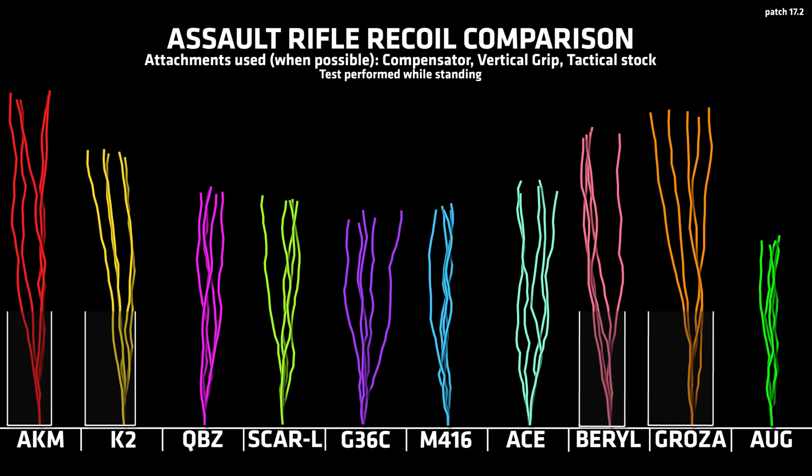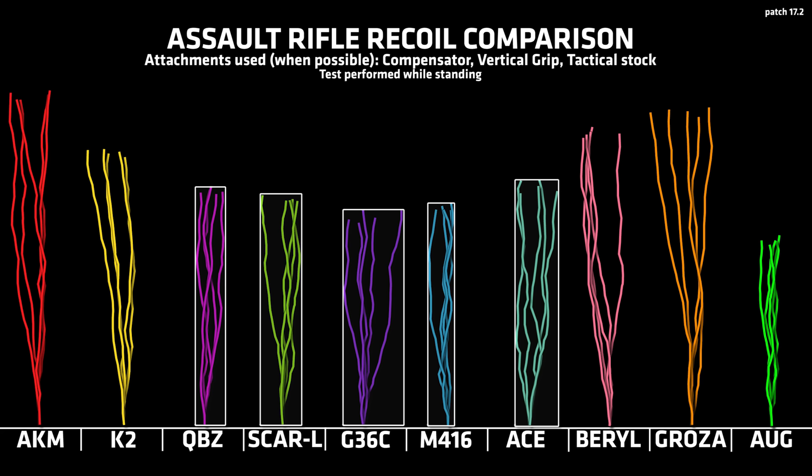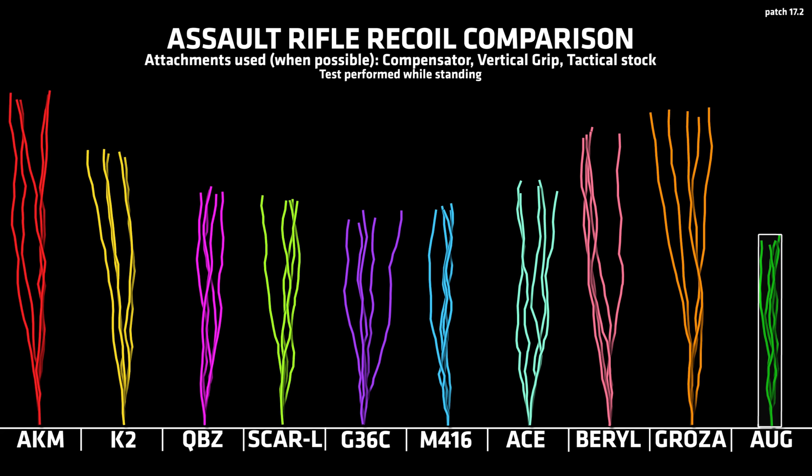Doing this for every single full auto assault rifle looks like this. The highest vertical recoil is to be found on the AKM, Groza, Beryl, and K2. In the middle you'll find the QBZ, SCAR-L, G36C, M416, and ACE. And all by itself you have the AUG, which has the absolute lowest recoil of them all.